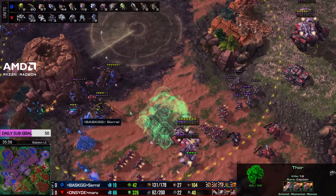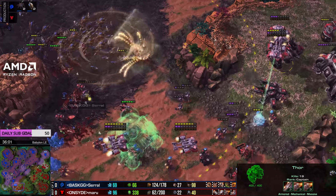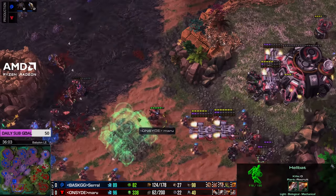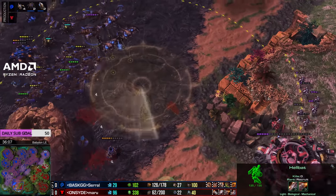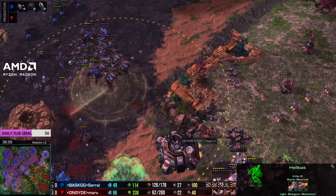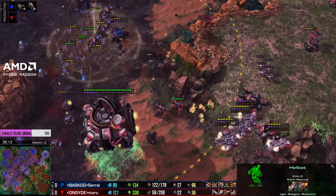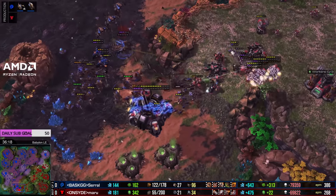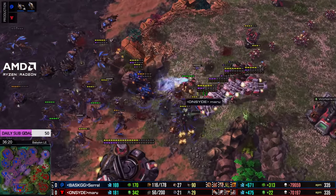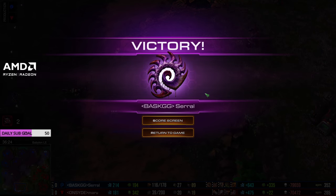Serral's going to go in - hydras, lings, banes, four broodlords and a bunch of spellcasters. It's an impossibility for Maru - he's down 60 army supply, there is no way. The ghosts are low on energy, a few snipes go down. But look at that - abducting the ghosts into the army. There's nothing that shoots up anymore. Every single unit getting picked off. And Serral takes out Maru there.